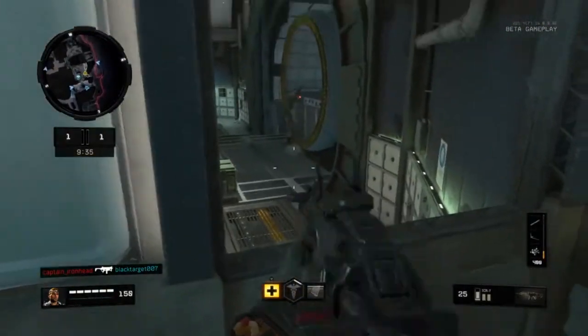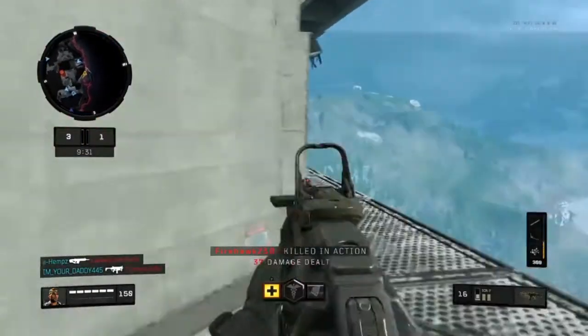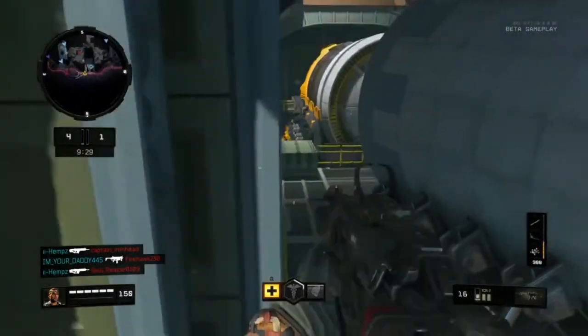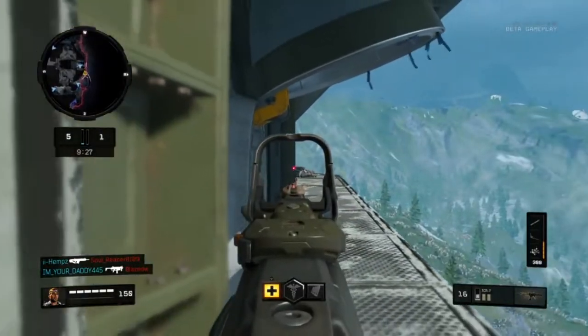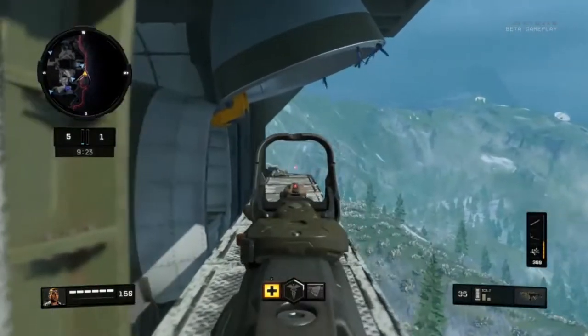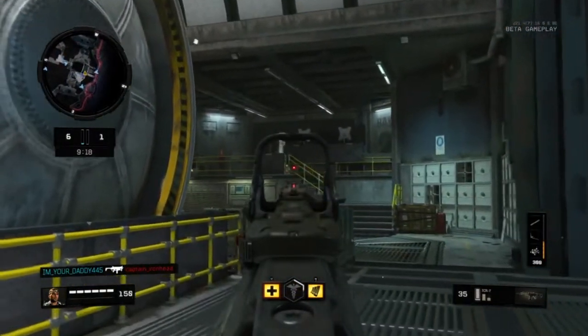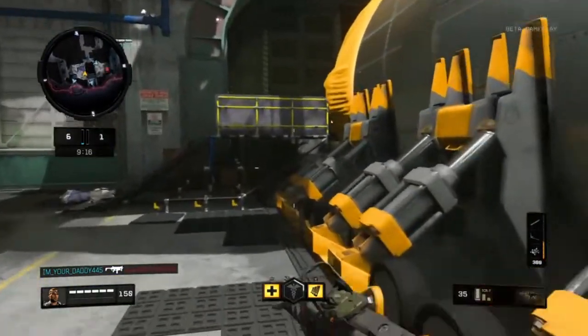I have not been able to play with the latest three assault rifles, which is the Rampart, the VPR, or the MAD because I have not been able to unlock them yet. But I have been able to play with the KN-57, which obviously comes with the regular classes. In my personal opinion, I don't really feel like the KN is that good. I don't really think it's that powerful.